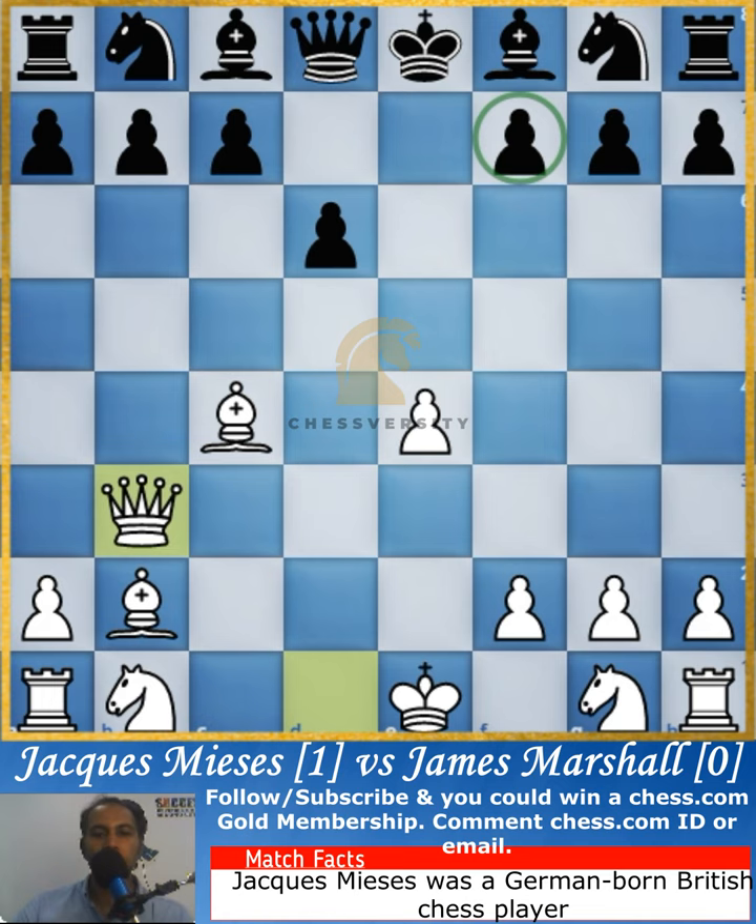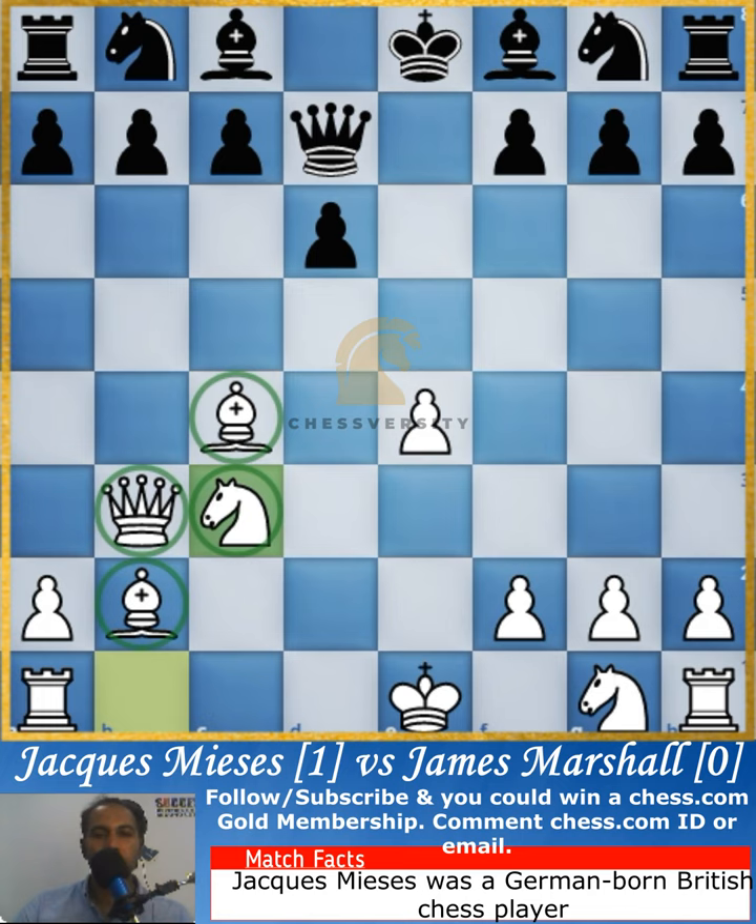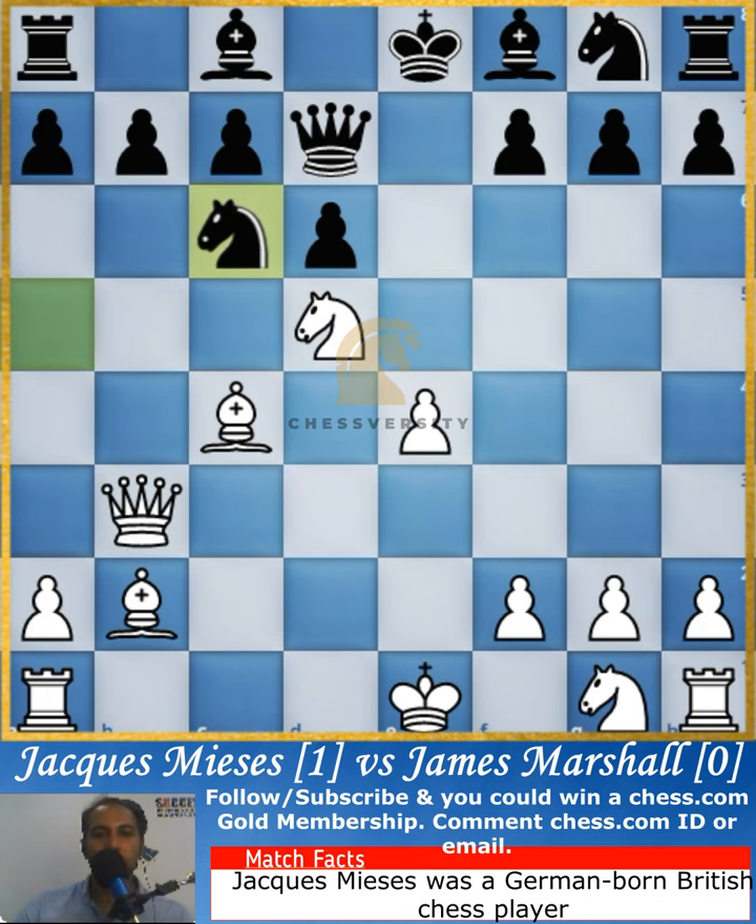There is an attack on the f7 square of James Marshall, so he immediately goes into defensive mode and keeps his queen to support the f7 square. As you can see, there are already four pieces of White joining the attack, and the knight is now going to the center, which is a very powerful position.